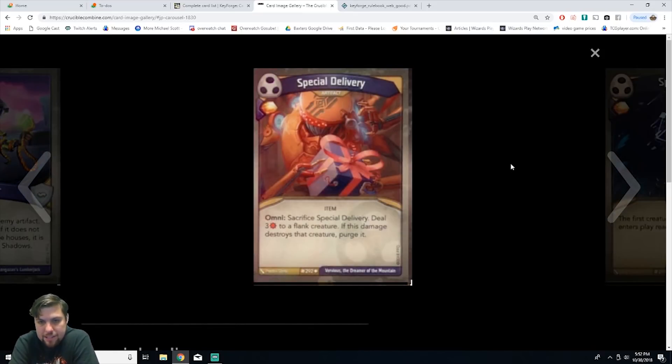Next is Special Delivery, an artifact item. Omni: sacrifice Special Delivery, deal three damage to a flank creature — if this damage destroys that creature, purge it. It's uncommon and you gain amber. A solid artifact card. Three damage to a flank creature, it dies, and it gets purged — not even in the discard pile. I like it a lot.